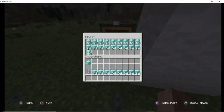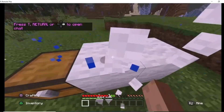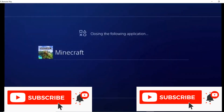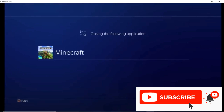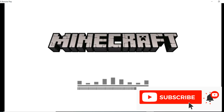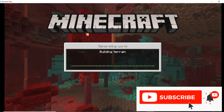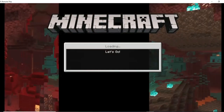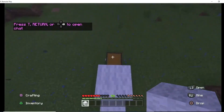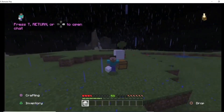For MCPE and Switch, I would close the application when you're halfway through breaking the third block. For Windows 10, finish breaking all three pieces. Then close your application. Pretty simple. Then load back into your world and just collect your items. These three duplication glitches are all working. Load in and check — you should see your items have been duplicated.